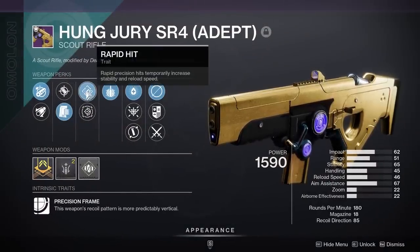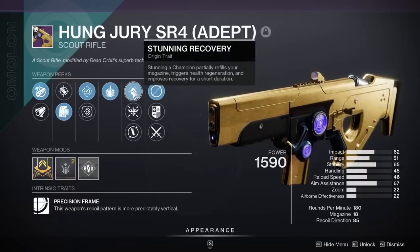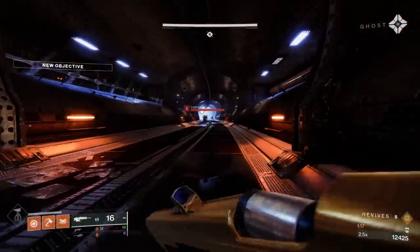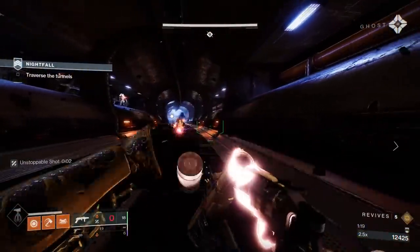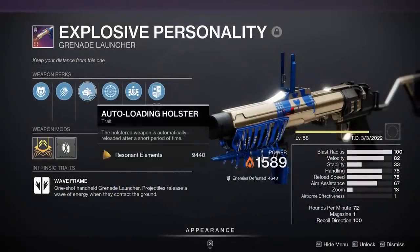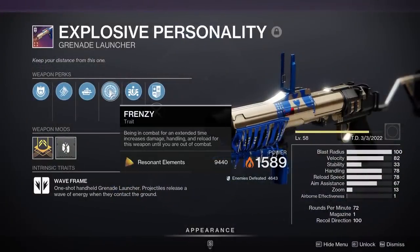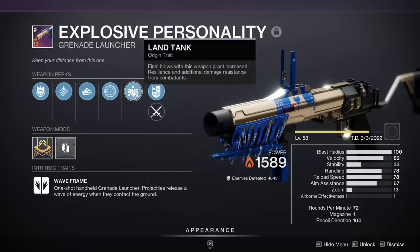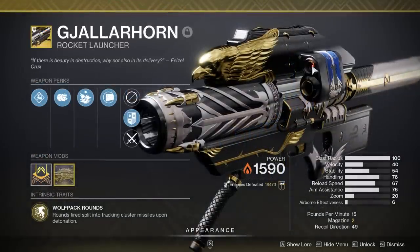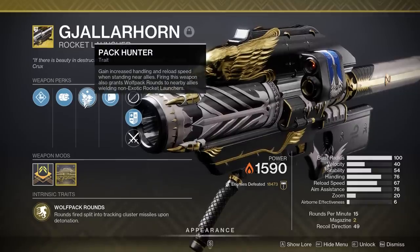For weapons, the first is the absolutely phenomenal Hung Jury SR4 — the brand new one dropping from Grandmasters — with rapid hit plus explosive payload, and it comes with stunning recovery so when I stun overload champs I get health back. Then I'm using Explosive Personality, a great solar grenade launcher with auto-loading holster plus frenzy and the Land Tank origin trait for increased damage resistance. On top of that, I'm using Gjallarhorn for rocket DPS strats on the boss.